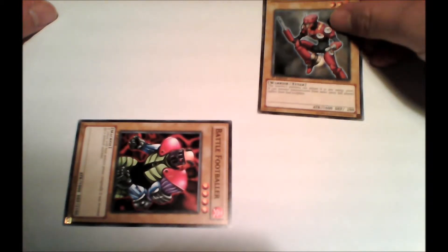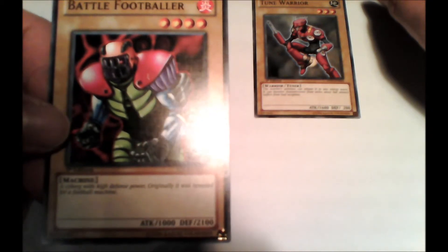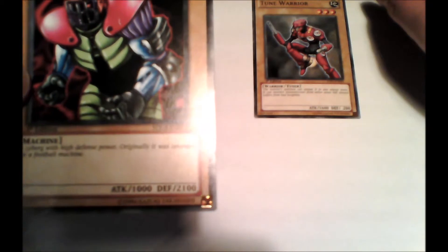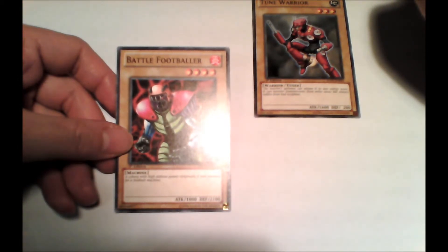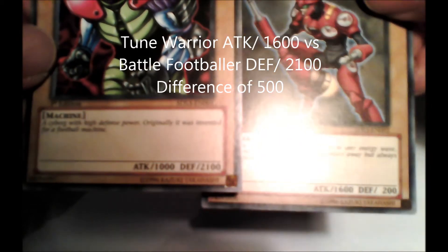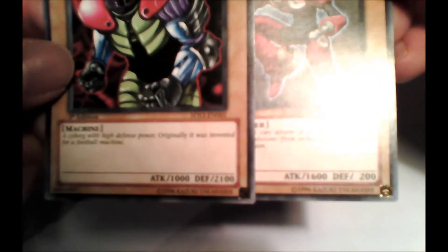If the opponent attacks with a Tune Warrior targeting my Battle Footballer, he would compare his attack value of 1,600 against the defense value of my defending monster, which is 2,100. In this case, the defending monster's value is higher, neither monster is destroyed, and I deal damage to the attacking player equal to the difference between my defense value and the attacking monster's attack value — so 2,100 minus 1,600 means I deal 500 life points worth of damage to the attacking player.